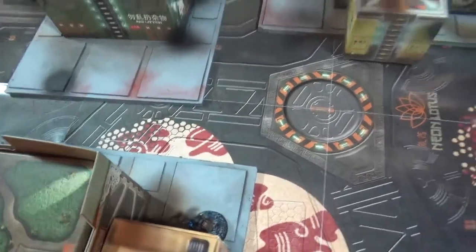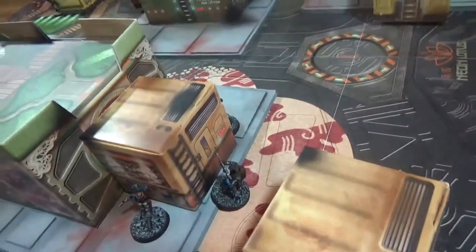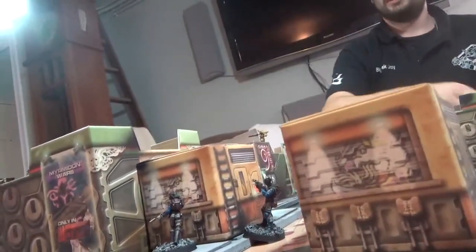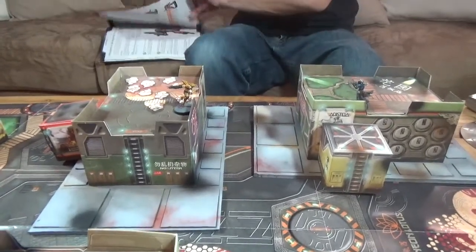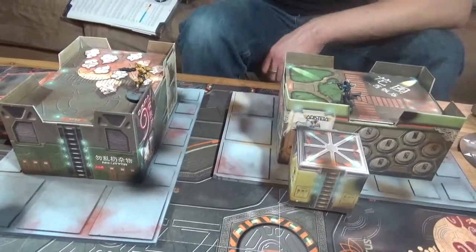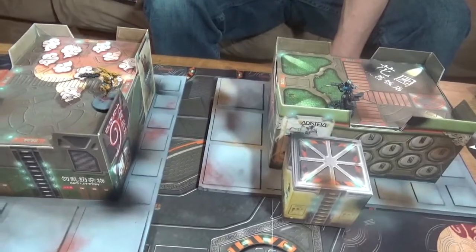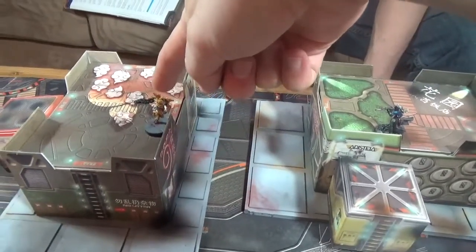Right now this guy here can see her, because his 180-degree arc would be this way, and of course the sniper. Let's try it. I've got two rifles and one sniper rifle. The sniper's inside of eight — so that'll be negative three. Total of negative nine: negative three for being inside of eight, negative three for cover, negative three for mimetism. What's your BS? I've got a BS of 11, so I have to roll a two or less. I rolled a three — didn't get it. That's tough.